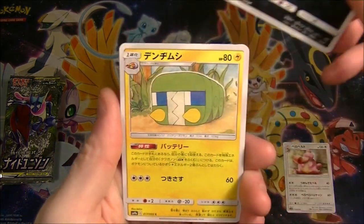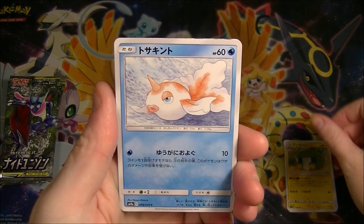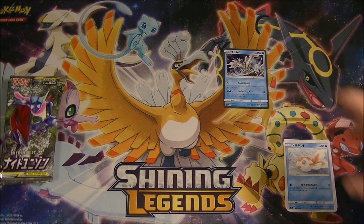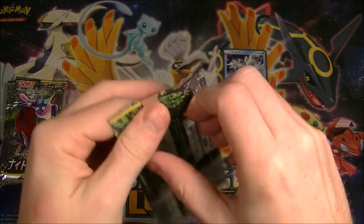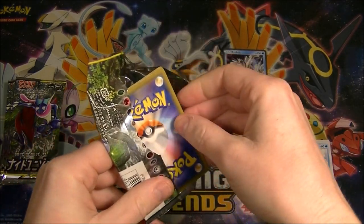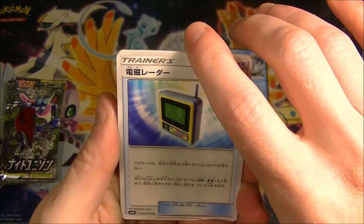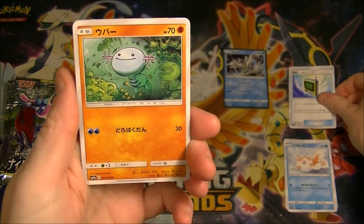GX-wise, we want to get Dedene - he's the boy we want to get. I've heard the alternate arts of these two guys are reasonably expensive, as is the one of the Gardevoir and the Sylveon. Those ones seem to be hard to get; they don't seem to be that common to pull, which might be why they're quite expensive. But hopefully if we at least just get a regular GX, we want Dedene - that's the one.